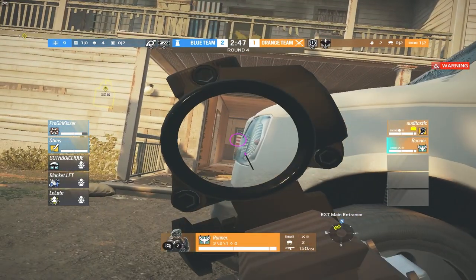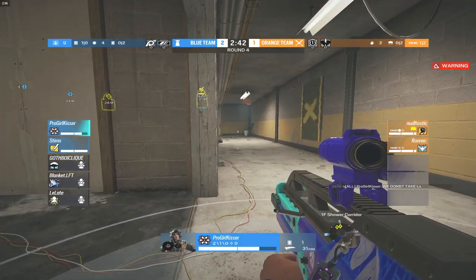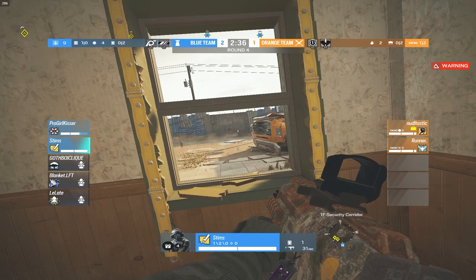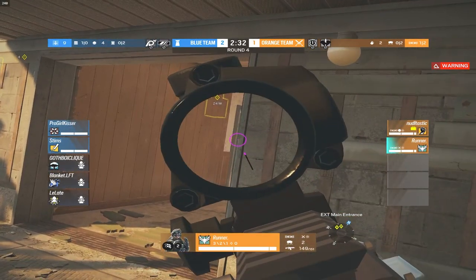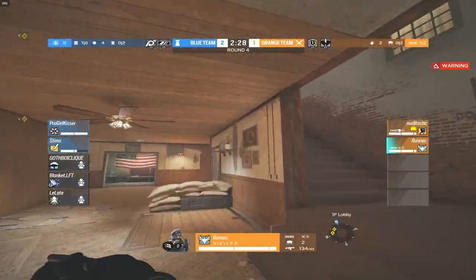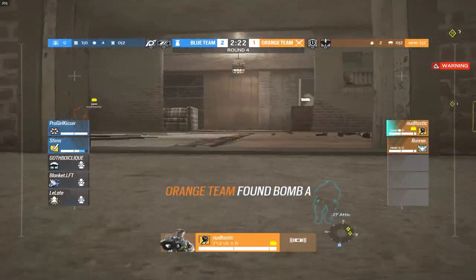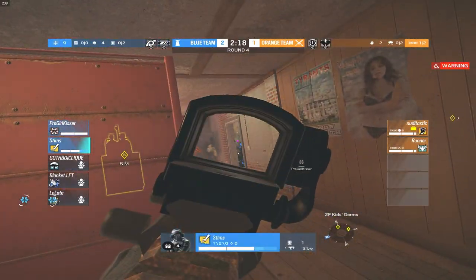The plat players are very cocky right now, thinking they've got this in the bag. Noodle and Runner pushing from the master side with only Stims on site. Pro Girl Kisser is all the way by small tower. Stims jumps out the white stairs window. Noodle and Runner might have site right now — a lot of damage going onto Stims. They have Thunderbird though, so he can get healed back up. He runs back to site and the Thunderbird heals him to full health.